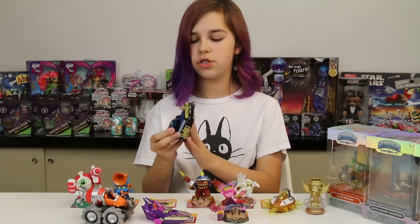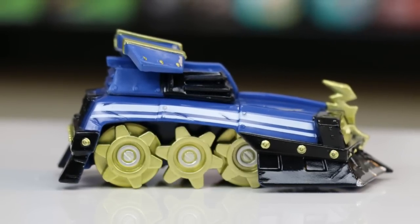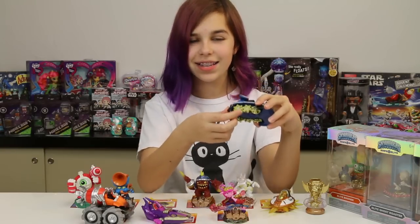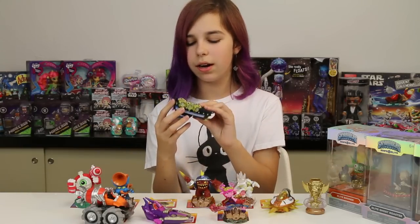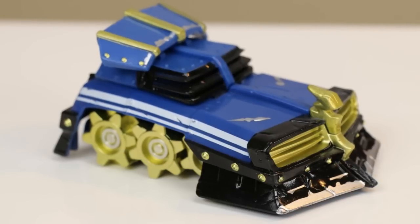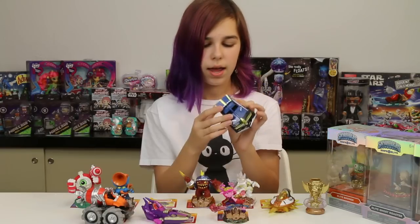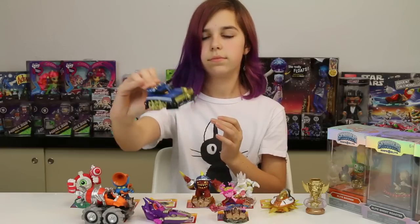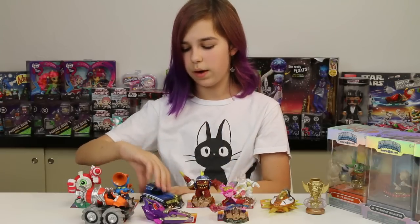Then we have the Shield Striker. Look at the wheels on this thing — they actually roll — and there are little gears. When you move one gear on this side, it moves the one on the other side as well. It totally looks like a tank, and it's got a little lightning bolt up front. This is a Tech element vehicle. It's probably one of the coolest ones yet.